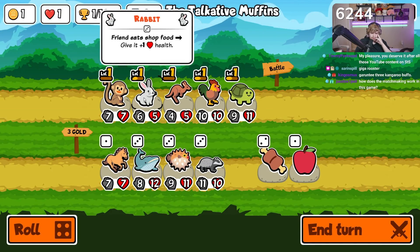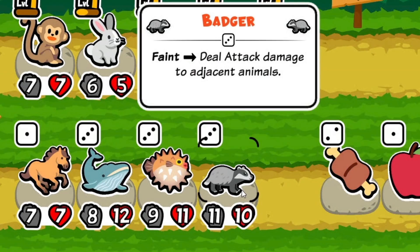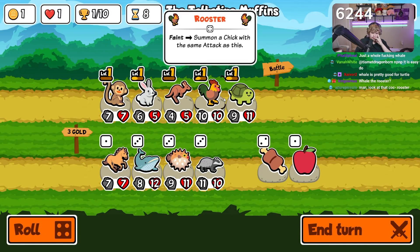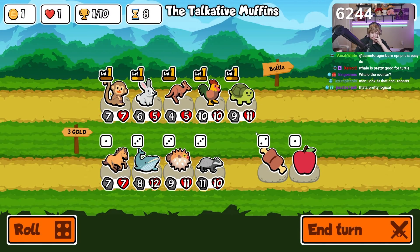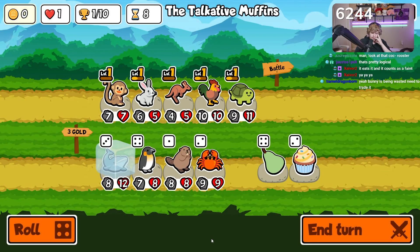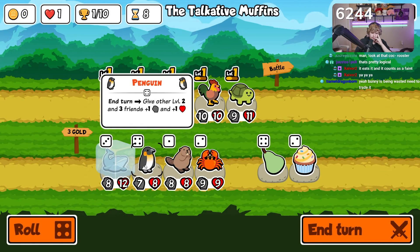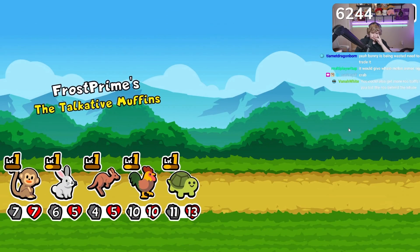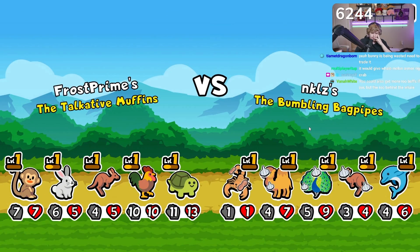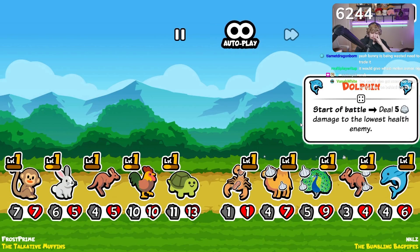We could sell this and put a badger in the back. Maybe we go whale over bunny here — put the whale in and it sacks the turtle, then gives this guy melon armor. I don't think the bunny is going to work out. We took the bunny and then just weren't able to eat food. It would actually suck with the monkey, so maybe we sack the monkey — because the whale is gonna kill this guy.